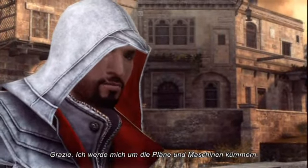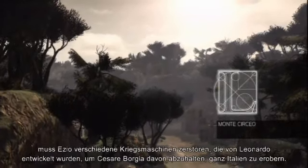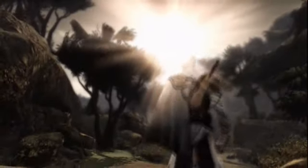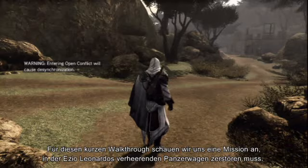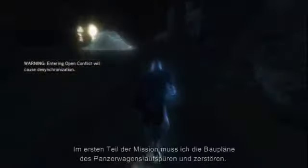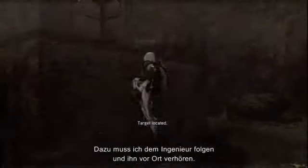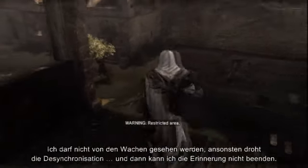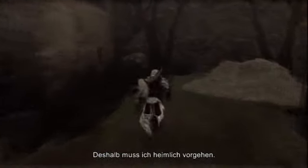Grazie. I will take care of the plans and the machines. As you've just witnessed, Ezio needs to destroy several war machines designed by Leonardo to prevent Cesare Borgia from conquering all of Italia. For this short walkthrough, we'll go through a mission in which Ezio will need to destroy Leonardo's devastating armored tank. The armored tank is being developed at the foot of Monte Circeo, southeast of Rome. The first part of the mission requires me to track and destroy the tank's blueprints. I will need to follow the engineer and interrogate him on location. This mission introduces a constraint — I must not be seen by any of the guards or I will be desynchronized and won't be able to complete the memory. Therefore, I need to be stealthy.